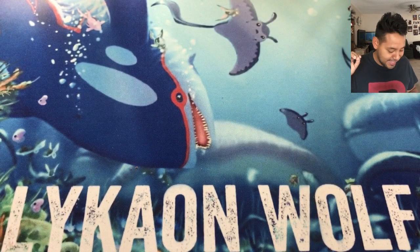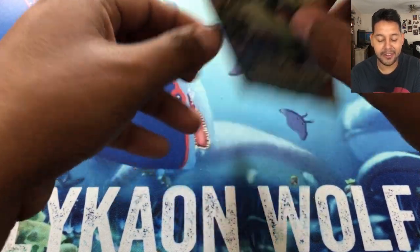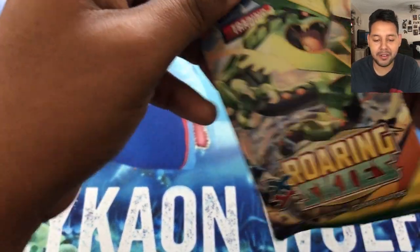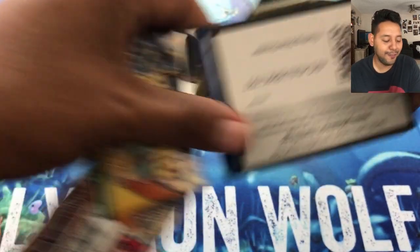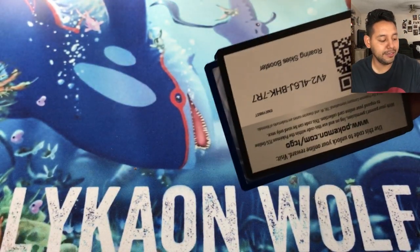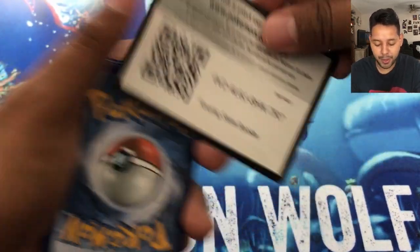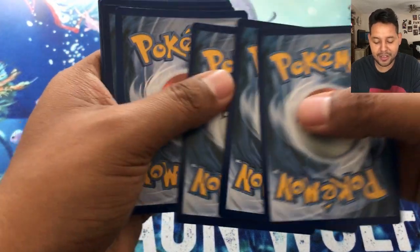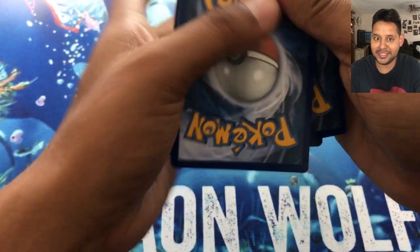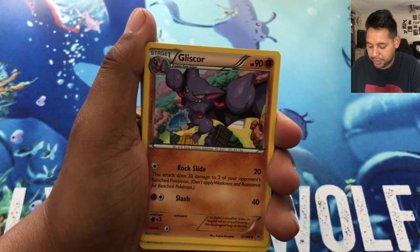Holy moly guys, let's do the Roaring Skies next because I like the pack art on this one. We're looking for a Mega Rayquaza — the mega evolution of Rayquaza right here. Here's a code card for you guys. I think it's three cards since it's a ten-card pack — let's do it. Holy moly, Tranquil!